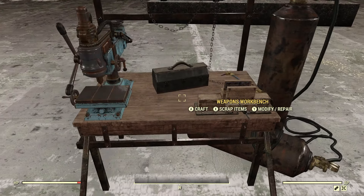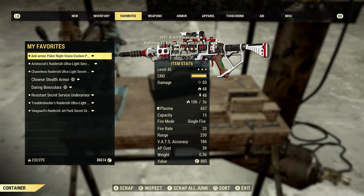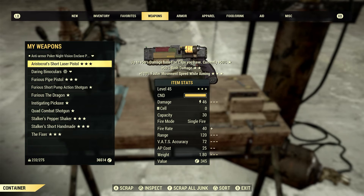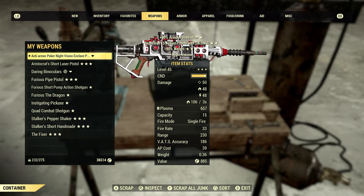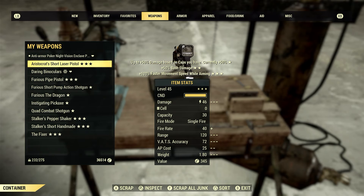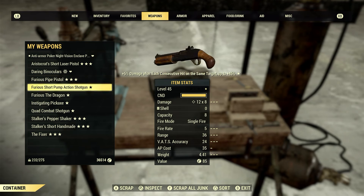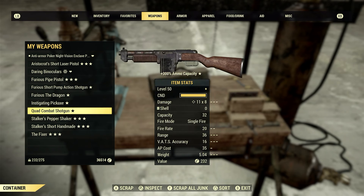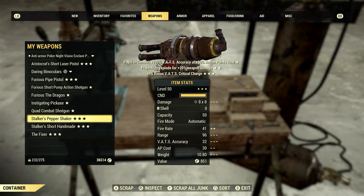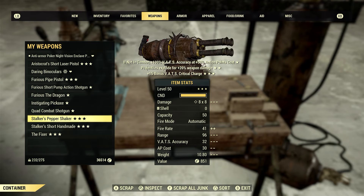Let's try the weapons here first. Let's go ahead and go scrap items, weapons section. That's obviously my big boy gun, so we're going to hang on to him. But all these other ones we're going to scrap — like this Aristocrats Short Laser Pistol, Furious Pipe Pistol, Furious Short Pop-Action Shotgun, the Furious Dragon, Instigating Pickaxe, Quad Combat Shotgun, Stalker's Pepper Shaker — actually that's a pretty good roll.